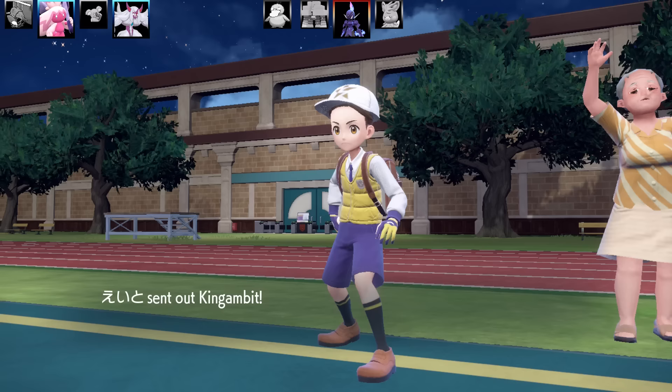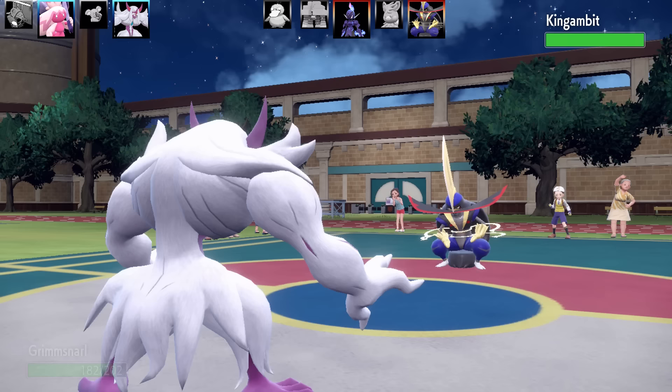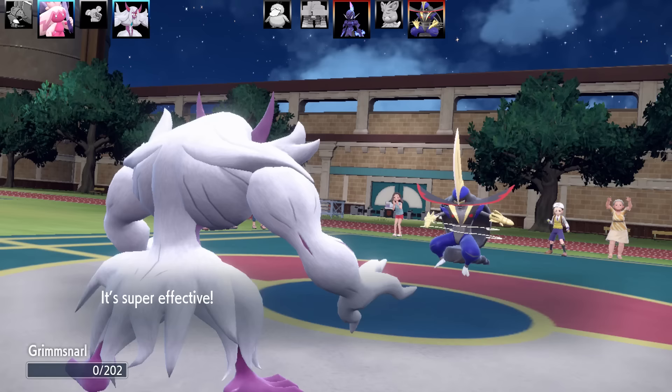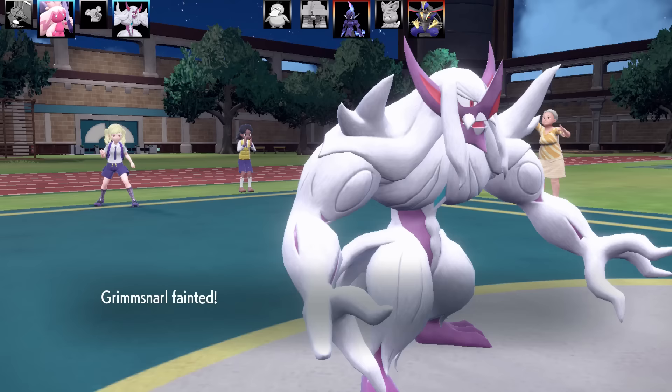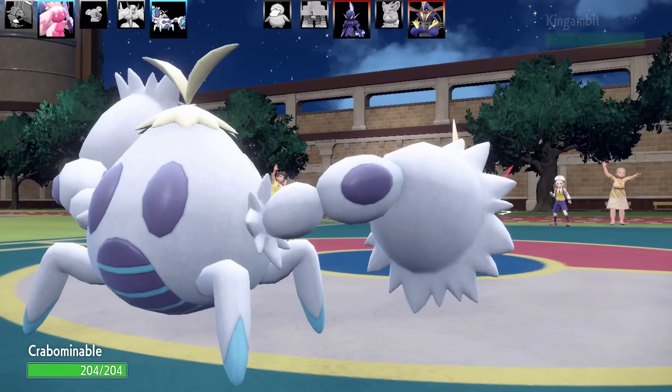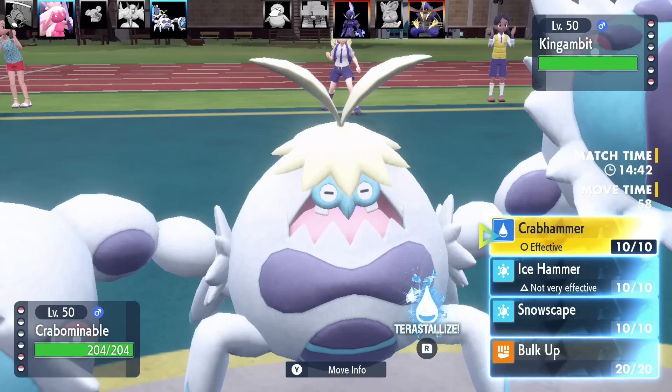This Grimmsnarl was Max HP and Max Attack, Adamant Nature. I had Life Orb as the item. I sort of had two sets in mind — one with Ring Target Trick and this one with Life Orb, so I'm getting mixed up. Anyway, in comes King Gambit, and it's going to wash me down real fast — that's the end of Grimmsnarl. Next Pokémon is going to be Crabominable.